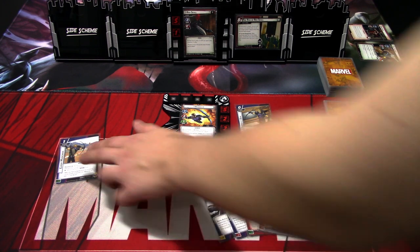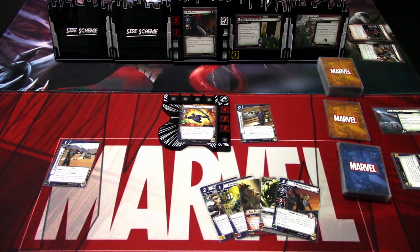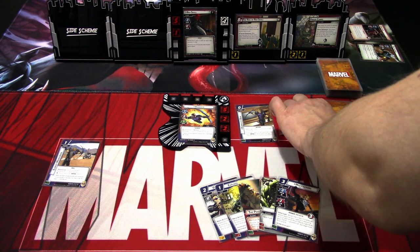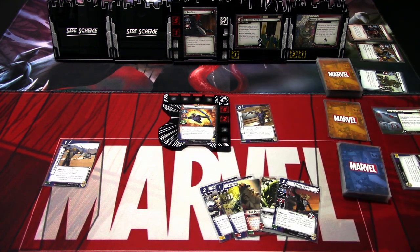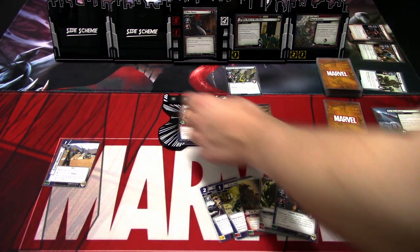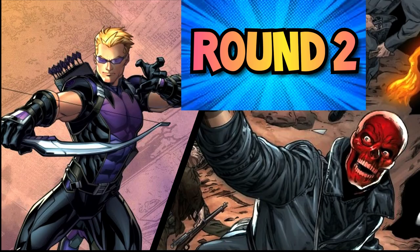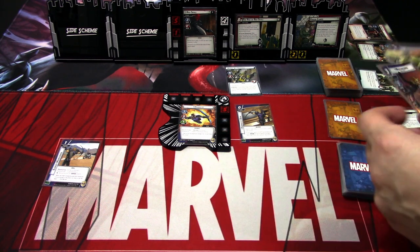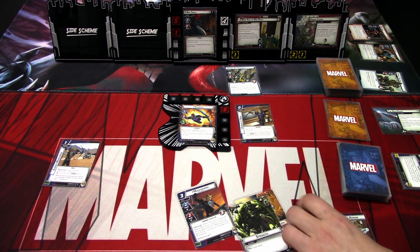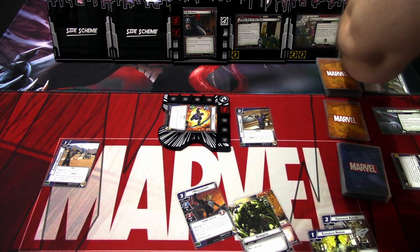We ready up and draw back up to five. We get another Vibranium Arrow, Explosive Arrow, Power of Aggression, Strength, and Mockingbird. The villain phase starts — we add a threat, add a side scheme — it's again the Prison Camp, it has three threat. Red Skull attacks; I won't defend so I take two damage. We get an encounter card — Hydra Jet Trooper with Quick Strike for two damage, I won't defend. That is the villain phase. Let's go to the next hero phase. I think I'm playing Mockingbird and shooting the Vibranium Arrow. I think we can ignore the Prison Camp at the moment. I'm hitting Hydra Jet Trooper with Hawkeye.